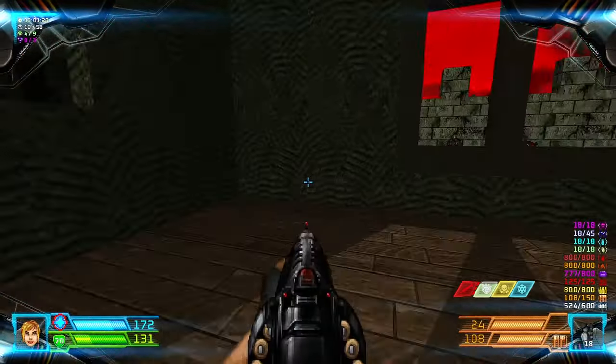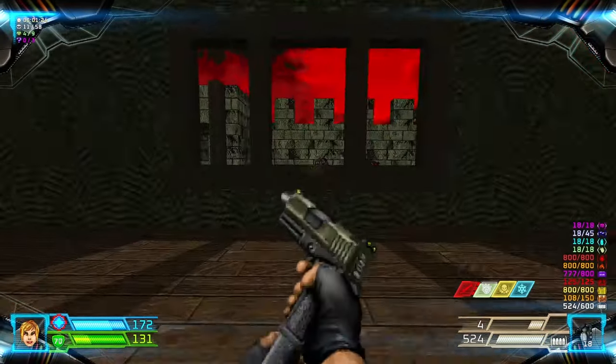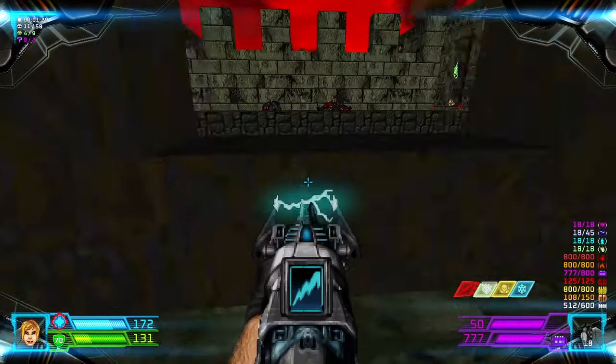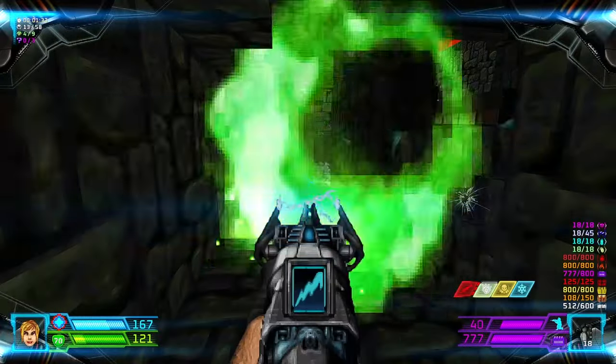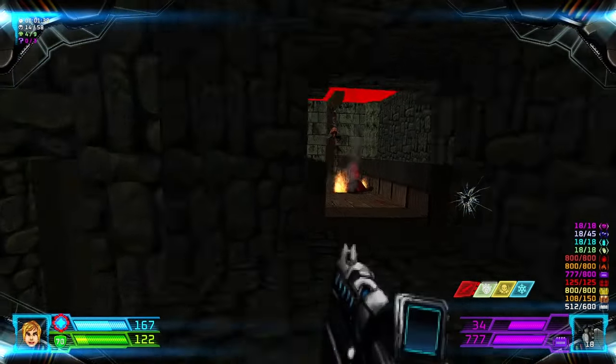After dealing with most of the enemies, drop down into the poison pit and then rush through here. Kill the Lost Souls and then climb through these stairs and kill some more Imps over there.